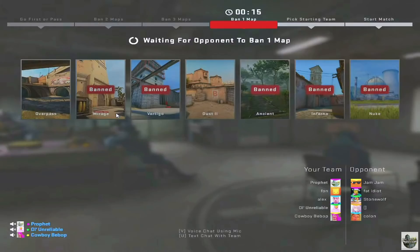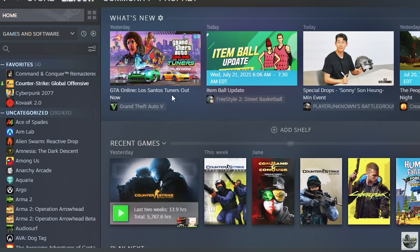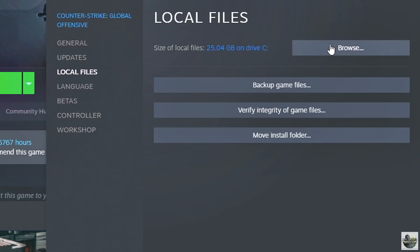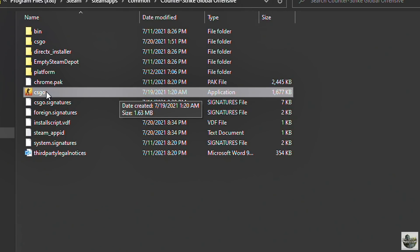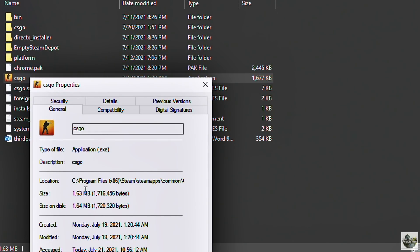This is pretty simple and in some cases people are reporting up to 100 FPS increase. The first thing you're going to want to do is open up Steam, go to Counter-Strike: Global Offensive, right-click and hit Properties. Then click on the Local Files tab on the left side and click Browse. This will open up the location of CSGO. Next, left-click on CSGO before right-clicking it, then click on Properties.